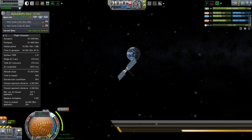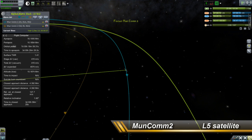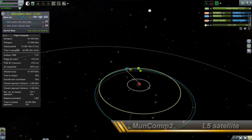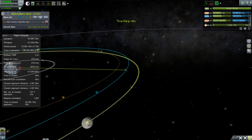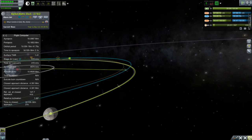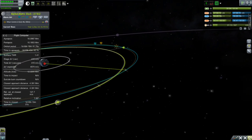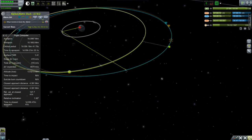Next we get to switch back to Moon Comm 2. That one is in place. It's time for this one to take its place in the heavens, so we're going to go all the way around until the moon is passing by underneath us. Then when we adjust our orbit, we pull it down to match velocity just like the first one, and we're zipping around here getting into position.